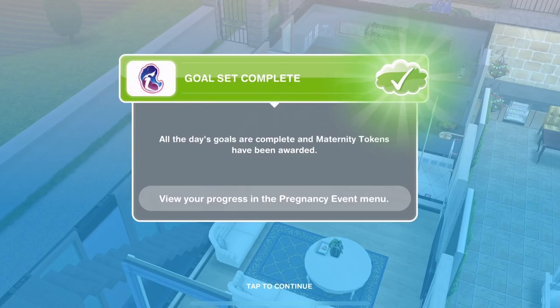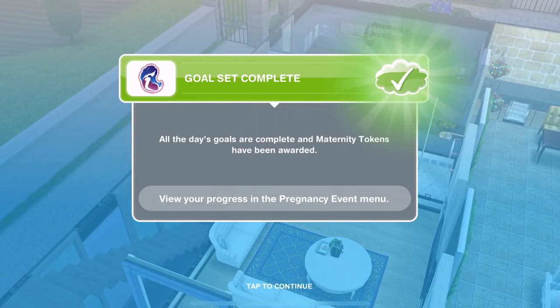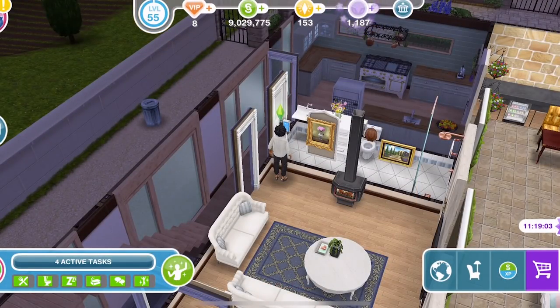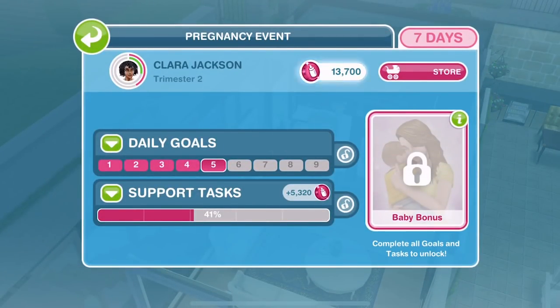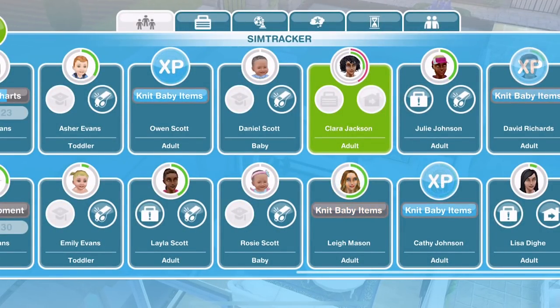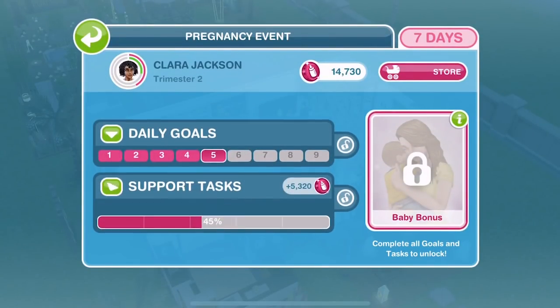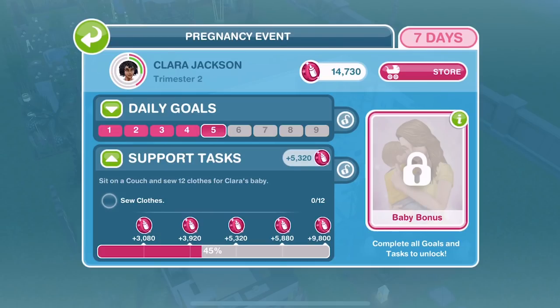Clara has finished on the phone and that is goal set complete. All the day's goals are complete and maternity tokens have been awarded - we have completed day five! Let's just go and get our sims who are doing support tasks - they've finished knitting the baby items. That is task complete. Let's check out the next support task.